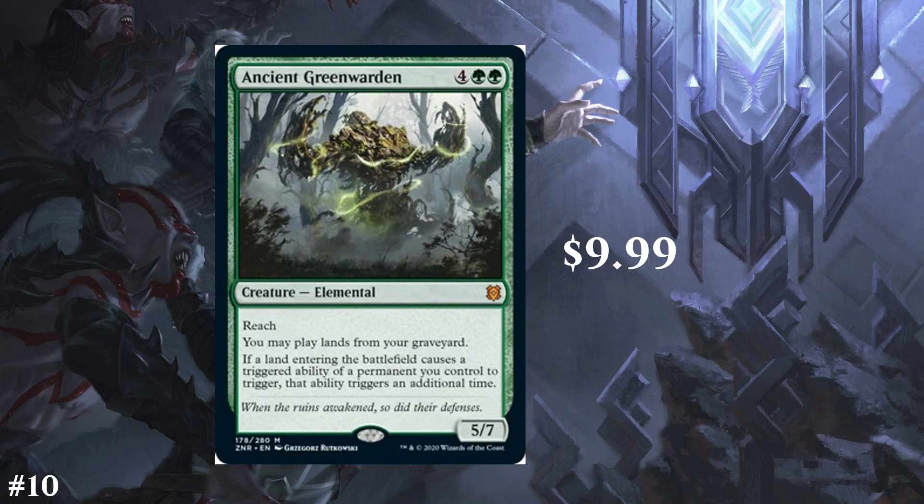Number 10 is Ancient Green Warden. It's a 6-cost creature elemental, 5/7 with reach. It says you may play lands from your graveyard — a very powerful effect. In Historic, we'll now have three different effects that do this. If a land entering the battlefield causes a triggered ability of a permanent you control to trigger, it triggers an additional time. So any landfall triggers will happen twice. This also applies to things like Field of the Dead — it doubles anything that's like 'whenever a land enters the battlefield, do something.' It doesn't specifically have to be landfall. I think this has a lot of applications and could be a top end for a lot of different decks. Since it's in green, 6 mana really isn't that much — it's almost like a 4-mana thing in any other color.